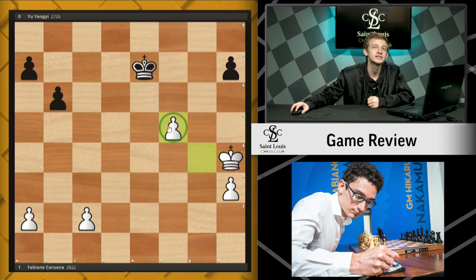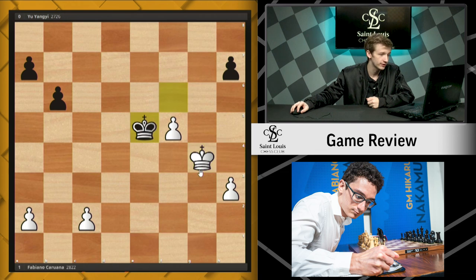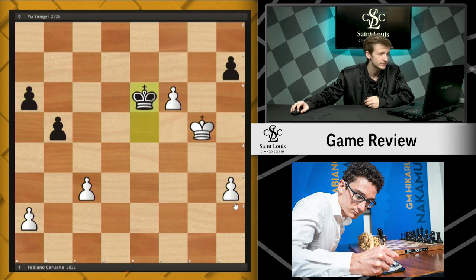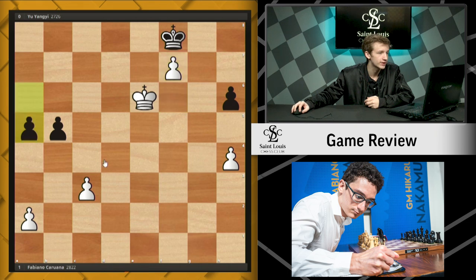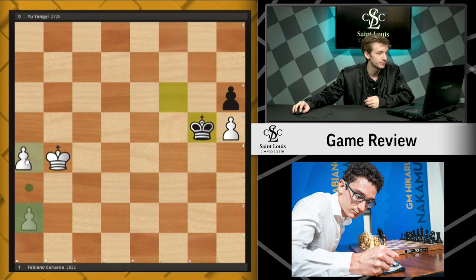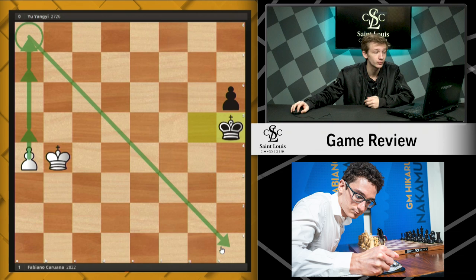With this extra pawn, it's a very simple technical win for White. We see king f6, king g4, king e5, king g5, b5, c3. And here Black actually resigns. Play could have continued with something like a6, and after f6 it's very clear that the king will eventually be further out of play thanks to White's extra pawn. You can imagine White picking up the pawn and queening with plenty of time to spare. It might not have been the simplest win, but it shows that Black's position was really, really hopeless.